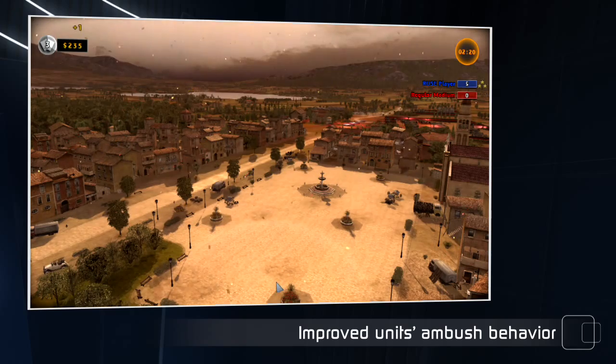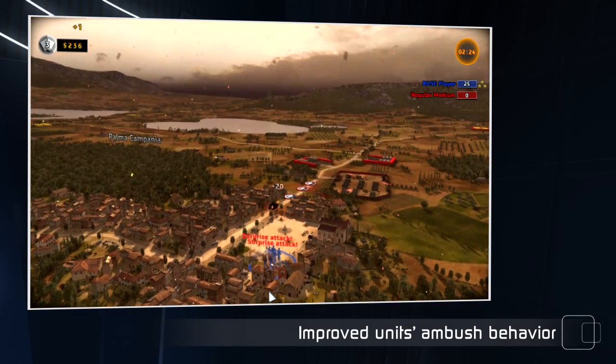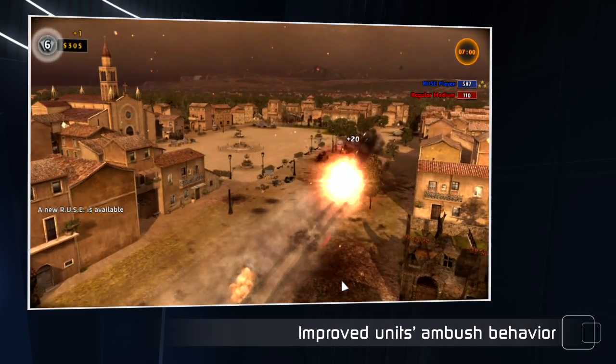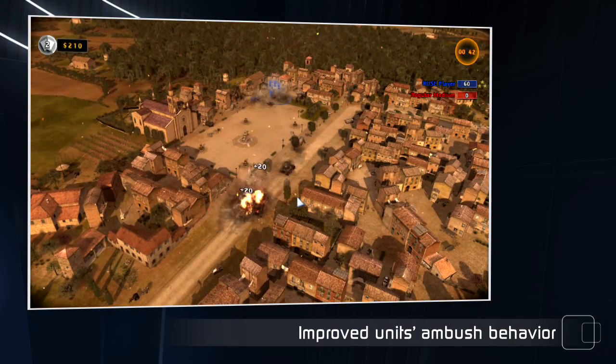We processed all your requests concerning the behavior of units. One of them was the request to have full fire control to maximize the efficiency of ambush situations. However, this would complexify our in-game interface or contradict the creative vision we have for the game. So what we did instead was fix the behavior of these units to make them wait and react differently in ambush situations.